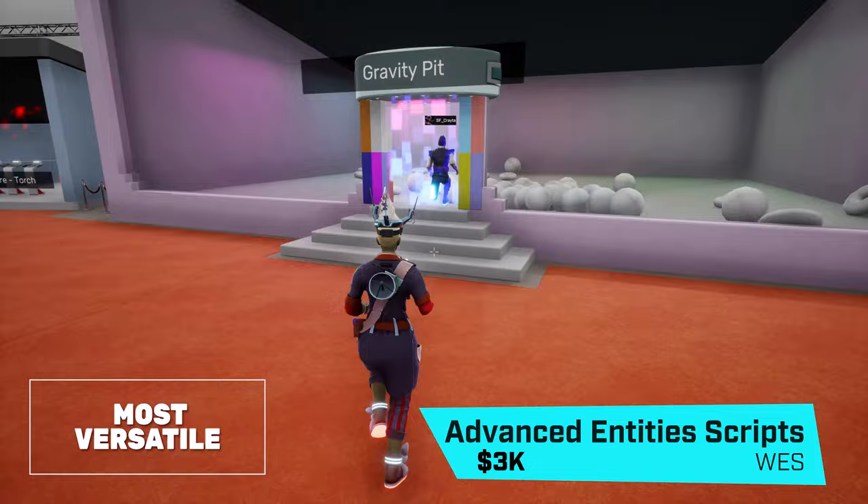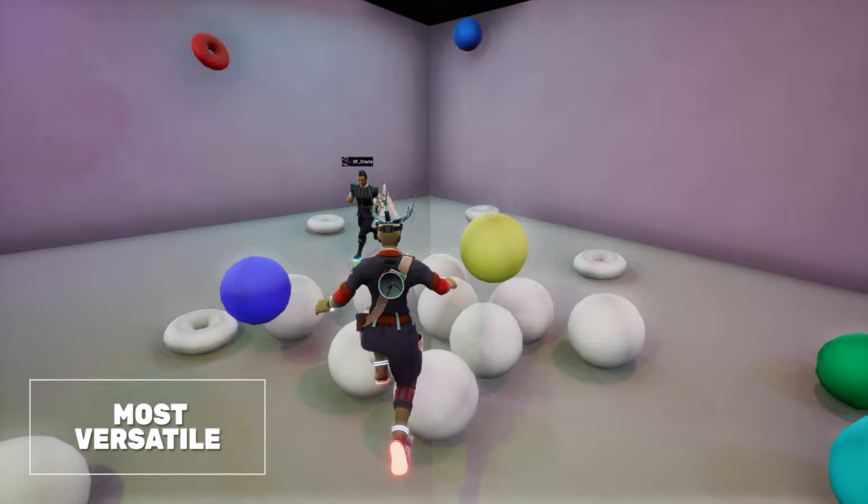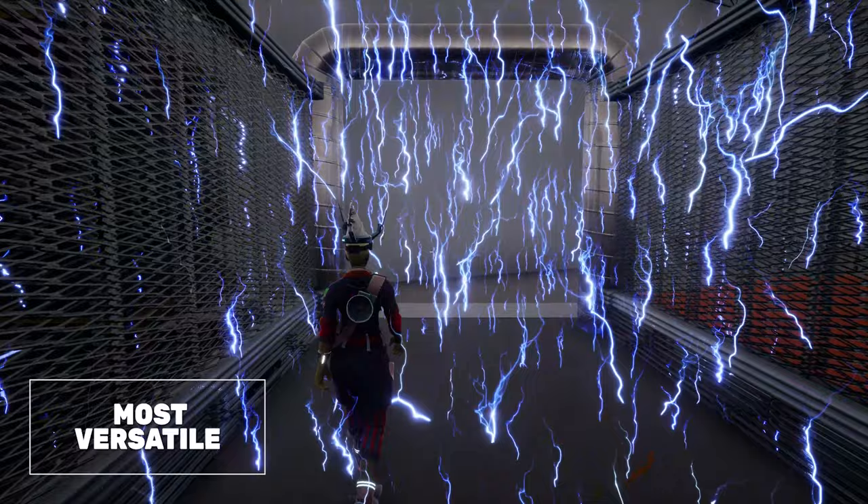Most Versatile Award goes to the Advanced Entity Scripts by VES. This allows creators to script and change states of entities together with no coding. Sounds confusing? Then check out their amazing showcase to see just how versatile this package is.